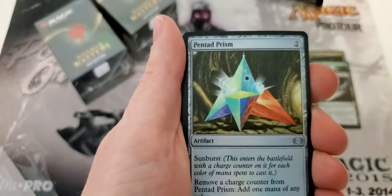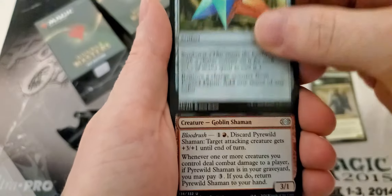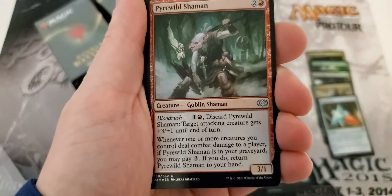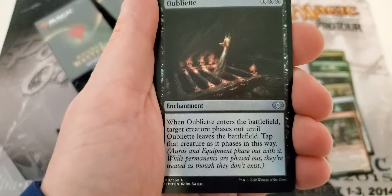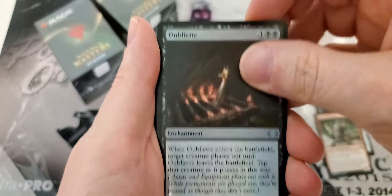Sphinx of the Guild Pact, pentad prism, Pyrewild Shaman — I remember this was actually in a set. Bloodrush, that was something special. The old oubliette — that's pretty sweet, it's a nice card.